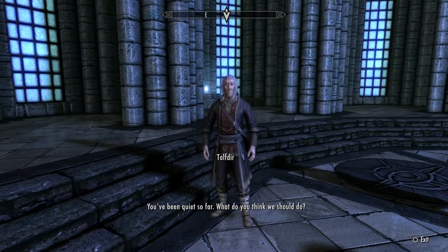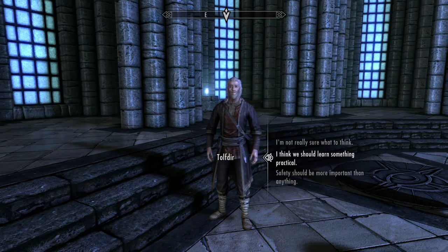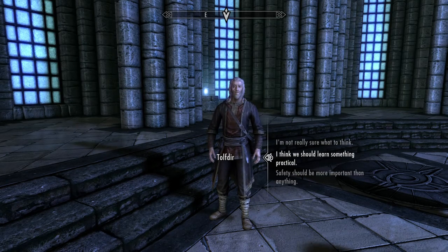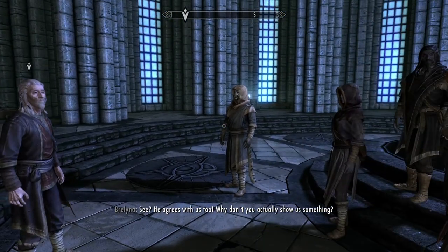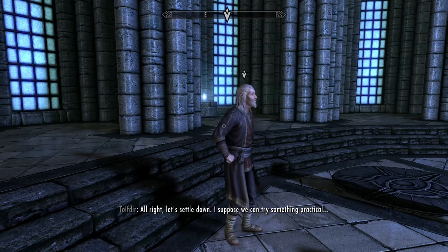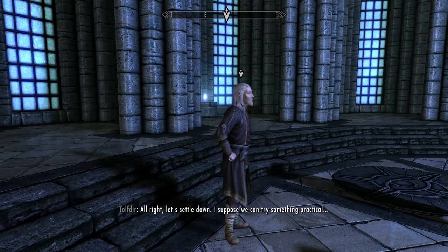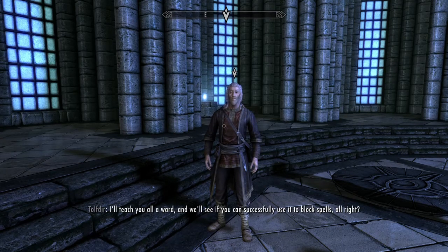You've been quiet so far — what do you think we should do? Me? I think we should learn something practical. Is that so? See, he agrees with us too. Why don't you actually show us something? Alright, let's settle down. I suppose we can try something practical. In continuing with our theme of safety, we'll start with wards. Wards are protective spells that block magic. I'll teach you all a ward and we'll see if you can successfully use it to block spells.